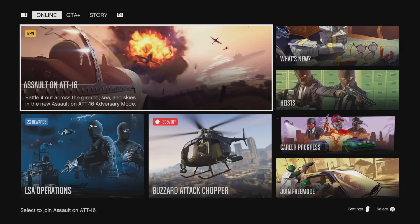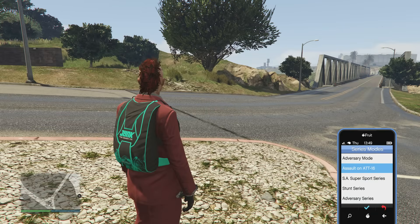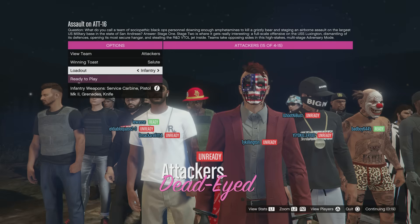You can launch this from the dashboard on your console or from whatever launcher you're using on PC — it's highlighted right there. You can also launch it from the map using the Assault on ATT 16 icon, pull out your phone and go through the series modes to join on call, or go into the options menu, then missions, and select the adversary mode — it's the first one up top.